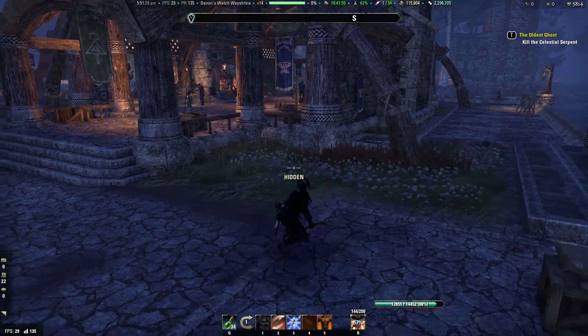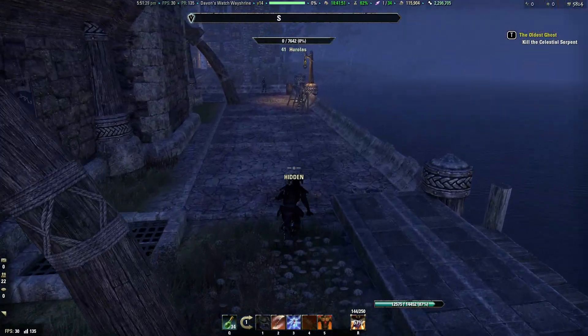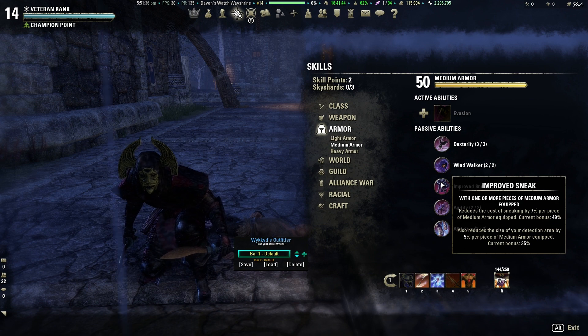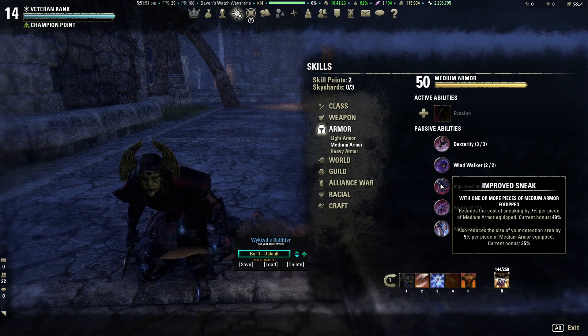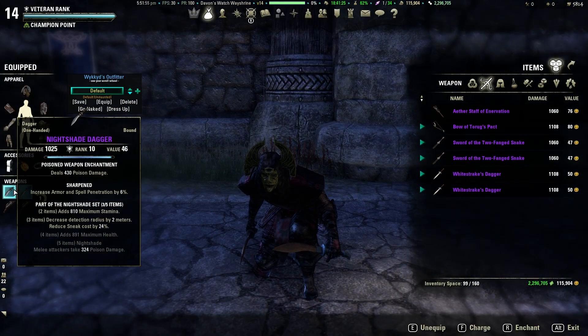Sneaking is a big part of the justice system. I'm wearing a full set of medium armor — a full set with improved sneaking is going to reduce the cost of sneaking by 7% per piece equipped; current bonus is 49%. We've got 49% reduced sneaking cost plus another 24% from the Nightshade set. It also reduces detection area size by 5% per piece; current bonus is 35%. Plus the Nightshade set decreases detection radius by another two meters.